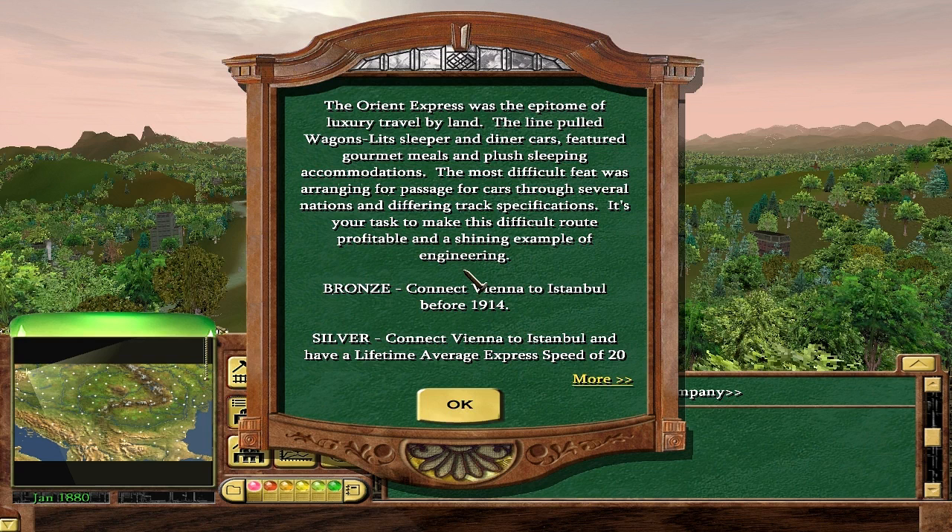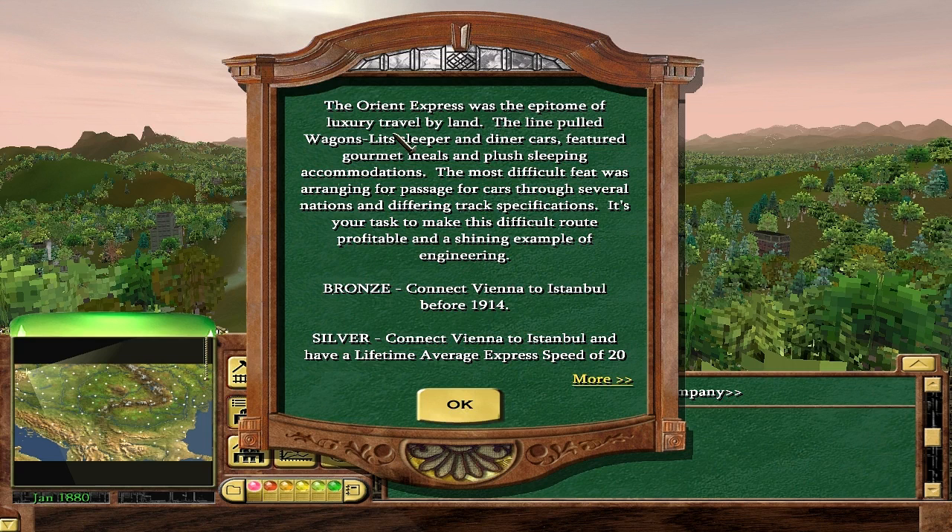Sorry about not being able to show you the video this time. The Orient Express was the epitome of luxury travel by land. The line pulled wagon-lits, sleeper and diner cars, gourmet meals plus sleeping accommodations. The most difficult feat was arranging for passage through several nations and differing track specifications. It's your task to make this difficult route profitable and a shiny example of engineering.